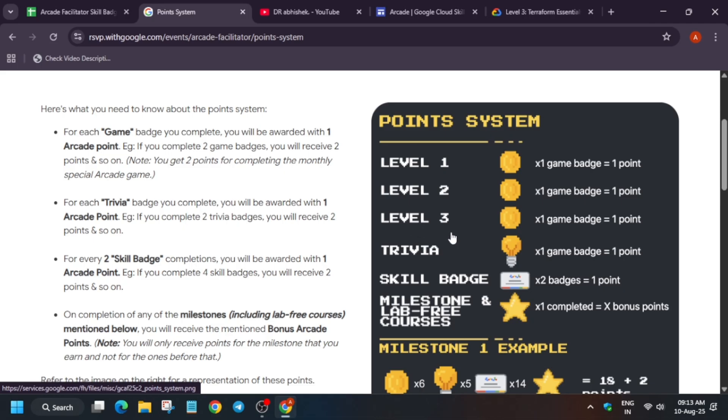You might be thinking: what are the extra benefits of participating in the arcade facilitator program? We'll cover it. Up to skill badges it is normal arcade; from the milestones and lab-free courses, it starts from the arcade facilitator program. One important thing to remember: a special arcade game will give you 2 arcade points to maximize your point growth. It will be live before the program closes — expected around the last week of August or around the 15th or 16th.